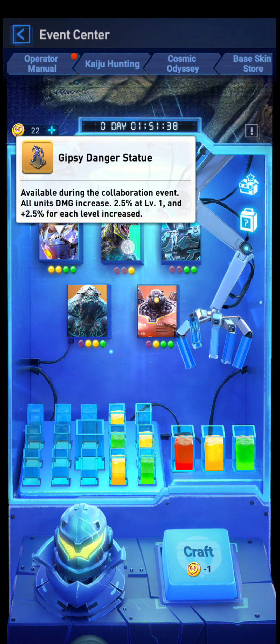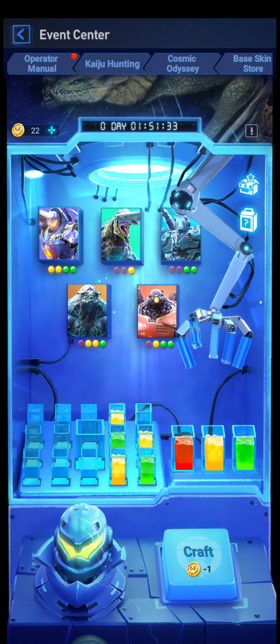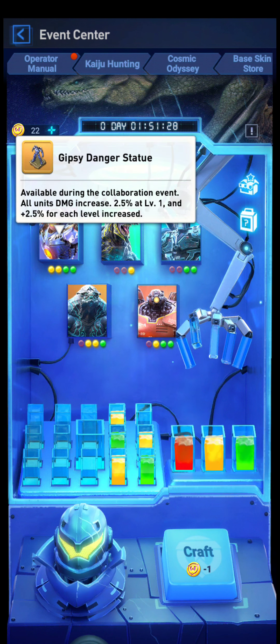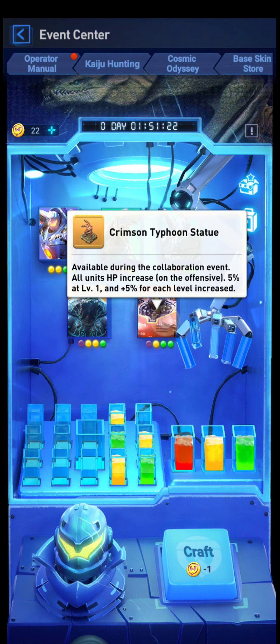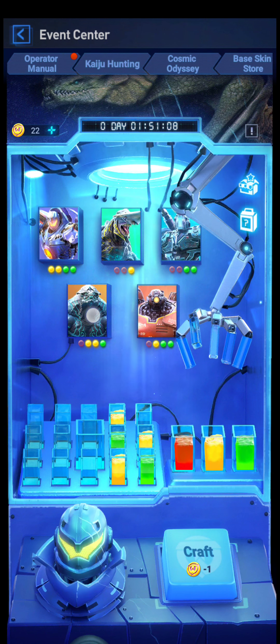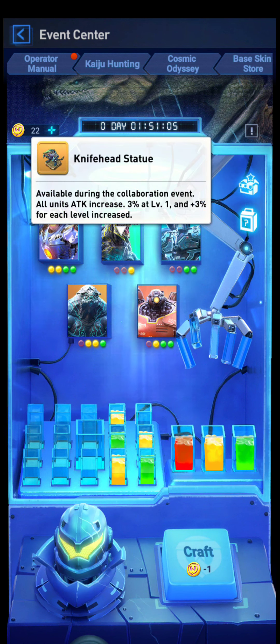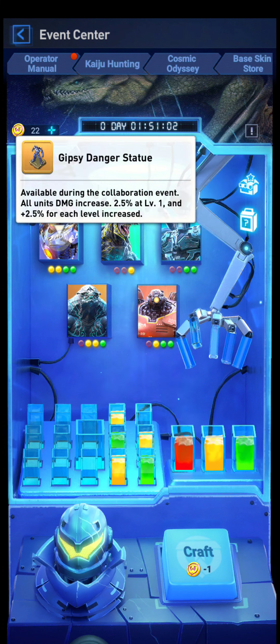The way it works is that basically if you hit the middle you get a random one of the ones that are revealed. So if you did it in the beginning you could only get the first two — you could not get this one or this one, which wasn't really that good. Although they did buff the Crimson Typhoon, so it's actually 5% now. It used to be like two and a half or three. So it wasn't very good, but there is the Coyote Tango, which is actually nice. So we kind of should have done it in the second stage, when the Coyote Tango was added — that would have been best.